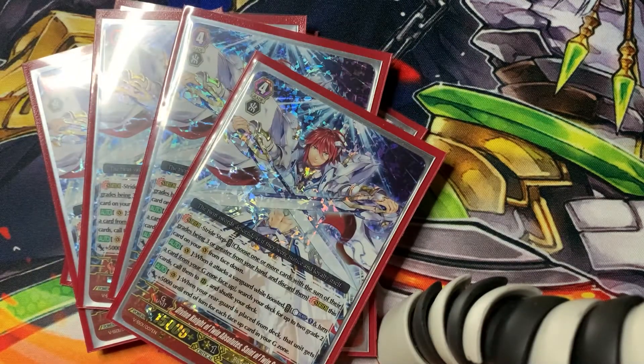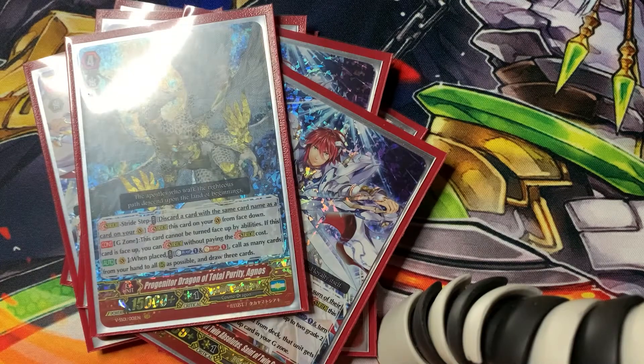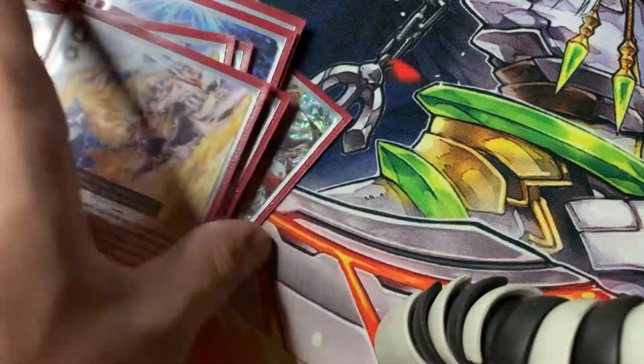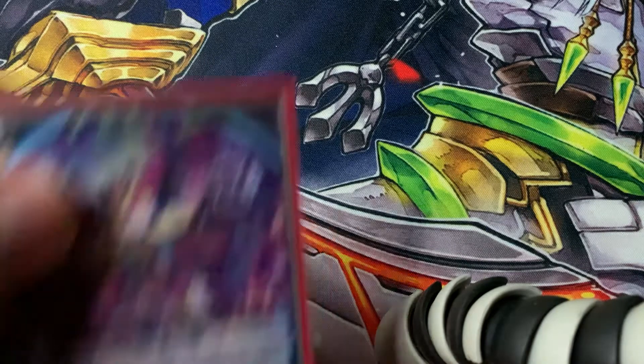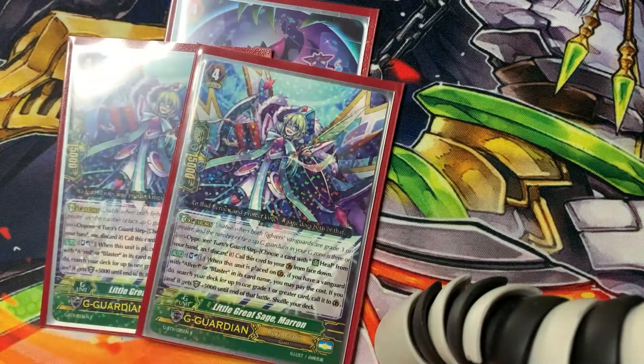Our finisher — I play four of Twin Sword, which is self-explanatory. It gives your Grade 2s a buff and you can use your Blaster Blades again and again to attack. I'm playing one Agnos — I don't think I need Ultima in this deck. I'm playing two of the extra drive stride. I'm also playing one card to protect my Blaster Blades, and two Meron — really good for fetching out that Grade 1 PG in your deck.